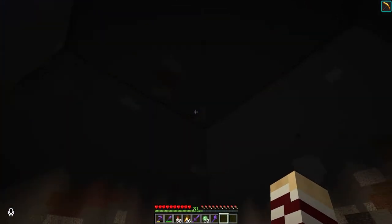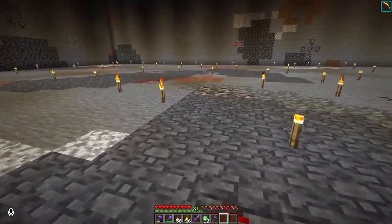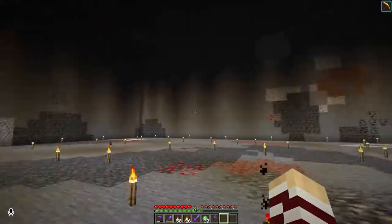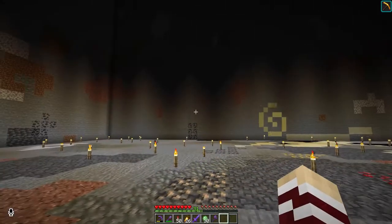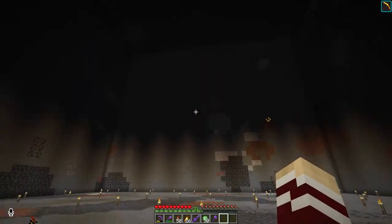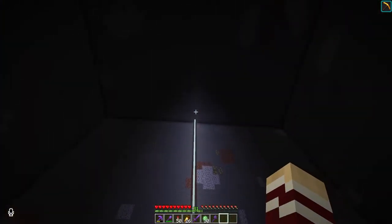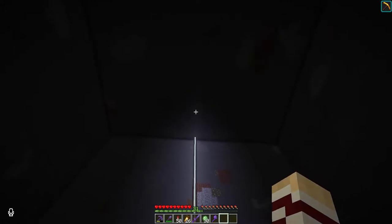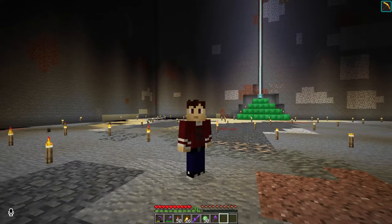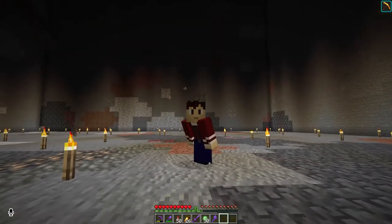We've got a massive hole in the ground. It looks beautiful. My plan is to put a load of farms in here. We are going to do one on the floor here - this is where we're going to do our cactus farm. Then we'll put a sugar cane one over there, and melon and pumpkin and bamboo over that way. It's going to be a busy place. We're going to have everything feed down to a channel and then lift it all up to our storage room. I'm thinking of doing this one pretty colourful - crimson and warped wood.